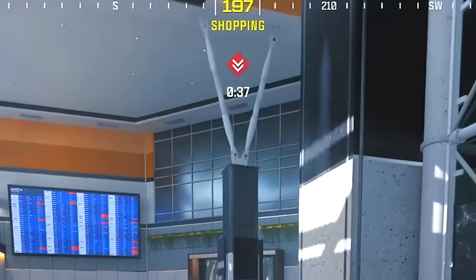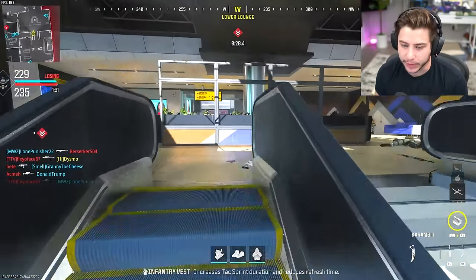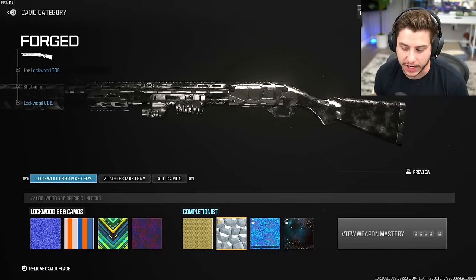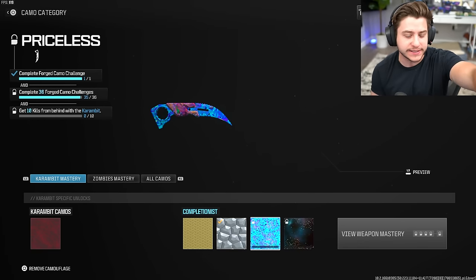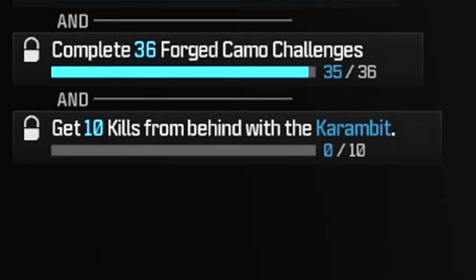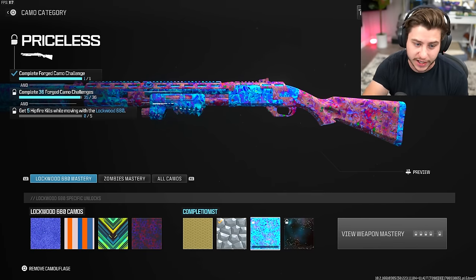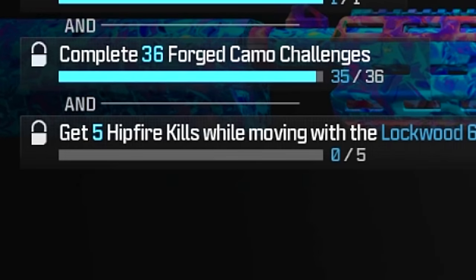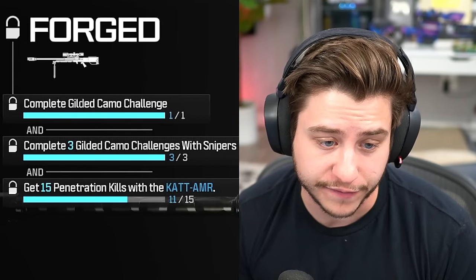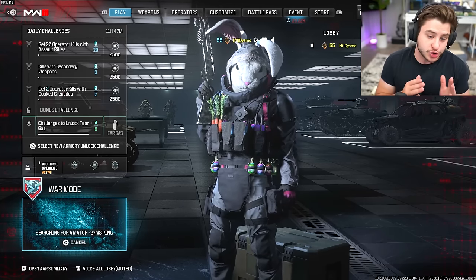Perform three finishing moves on an operator — wait, can I perform a finishing move on a zombie? Write that down, I need to remember to execute a zombie if I can. So there's forged for the shotgun, there's forged for the karambit. All we need left now is one final weapon and then we can unlock priceless camo. Look how easy some of these challenges are — the priceless challenge for the karambit is get ten kills from behind. That's just backstabber kills. For the shotgun you only need five hipfire kills while moving.